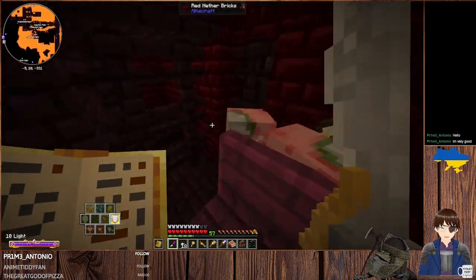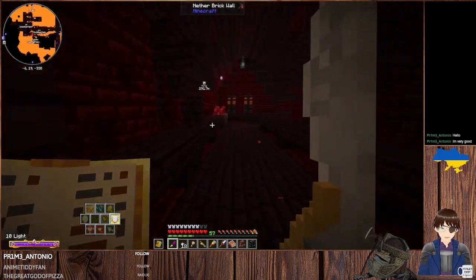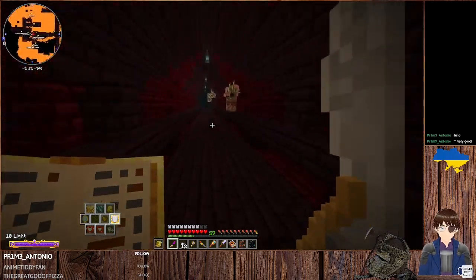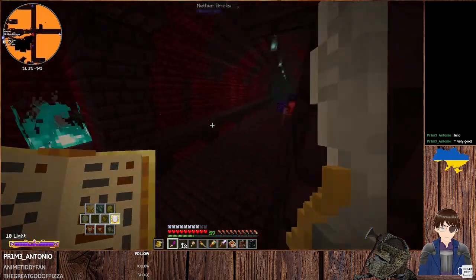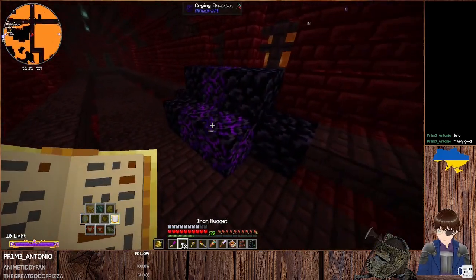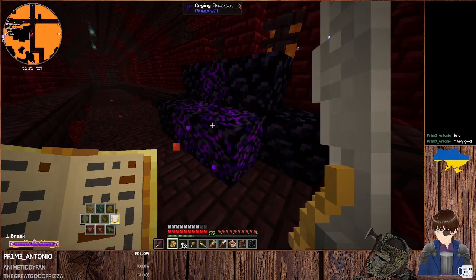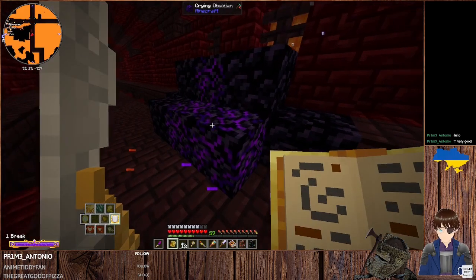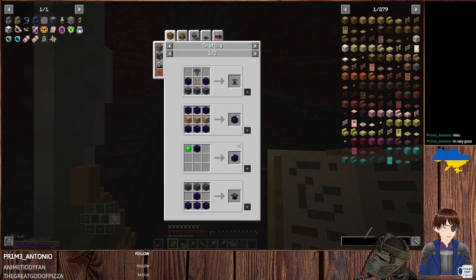Looks like we found ourselves a bit of a prison here — and lanterns. I don't have much use for lanterns. Let's see — wait, are we getting napkins? What exactly is all this useful for? Respawn anchors. Wait — those use Crying Obsidian? I thought Crying Obsidian was from mods and such, but no — it's actually an innate thing in Minecraft now. Oh yeah, it has been for at least two or three years. When you play modded so often, I guess it's hard to know what's modded and not modded.